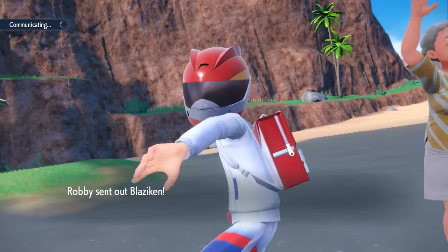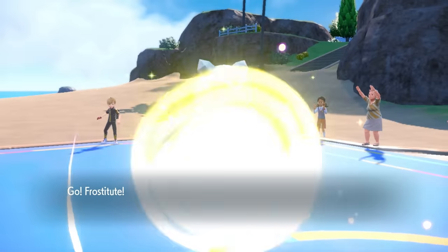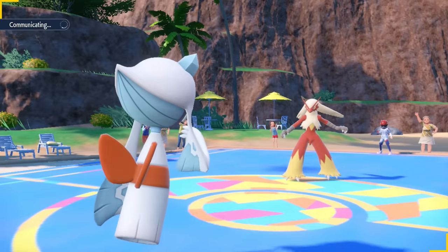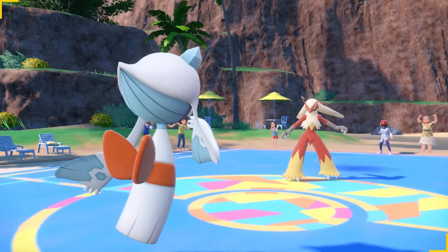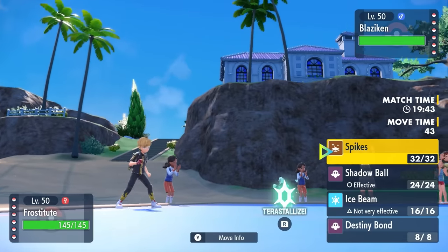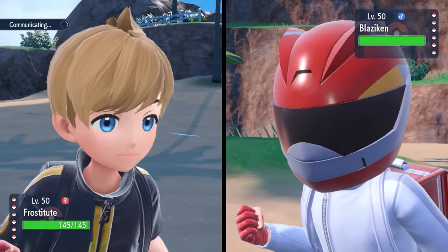My opponent leads off with Blaziken. I was thinking something like Gliscor, so I decide to lead with Frostlass. This is not the ideal matchup for me — Speed Boost Blaziken is an absolute menace. I figure I can at least go for a nice little layer of Spikes, potentially break some Focus Sashes in the back, and I do have a Sash of my own.